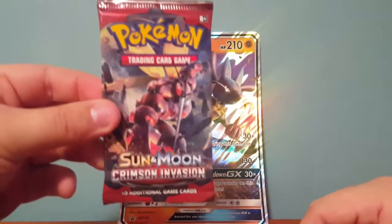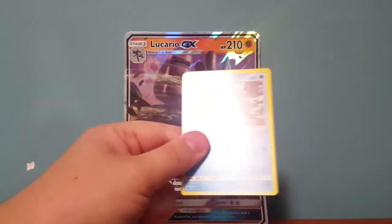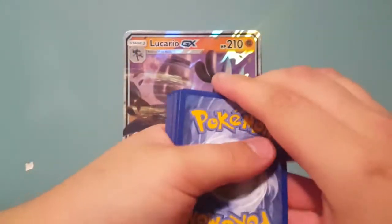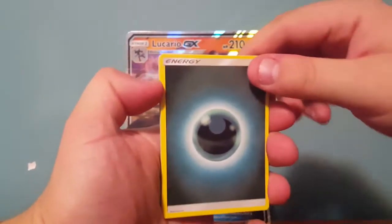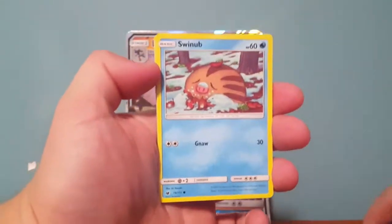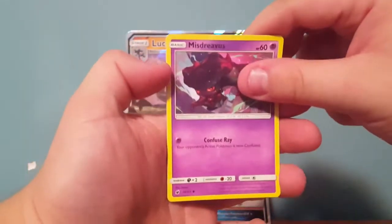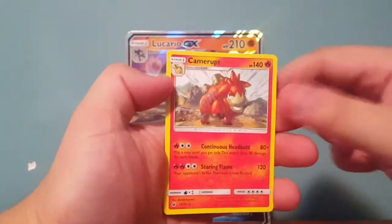So here's the Crimson Invasion. That one might be much easier to open up. Here's the code — I'm just opening them upside down, like an idiot. It's four cards. We've got a Darkness Energy, Counter Energy, Swinub, Dewgong, Minccino, Misdreavus, Alolan Geodude, Counter Energy Reverse, and a Camerupt Regular Rare.